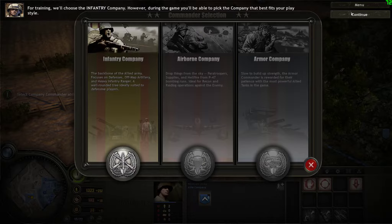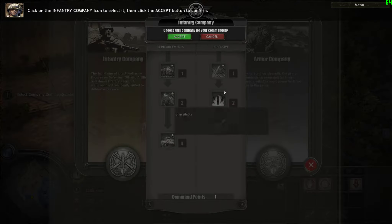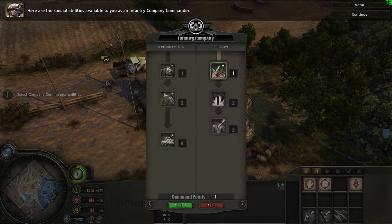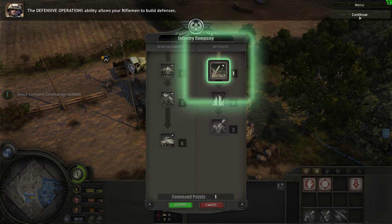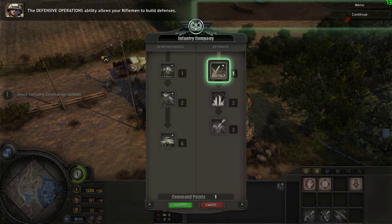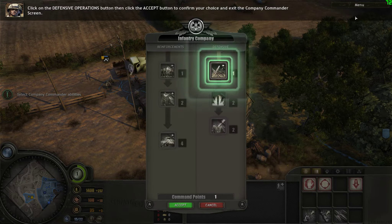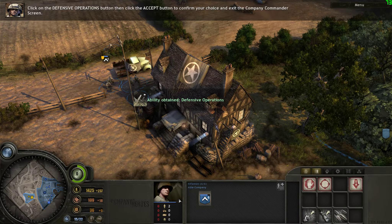For training, we'll choose the Infantry Company. However, during the game, you'll be able to pick the company that best fits your play style. Click on the Infantry Company icon to select it. Here are the special abilities available to you as an Infantry Company commander. The Defensive Operations ability allows your riflemen to build defenses.